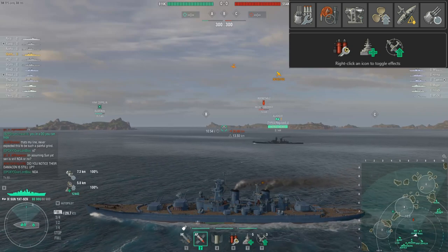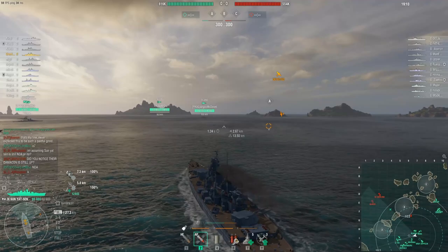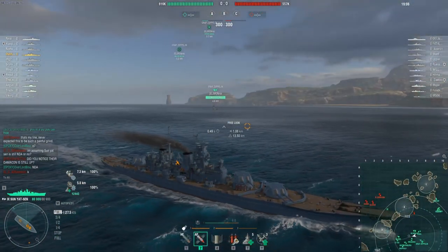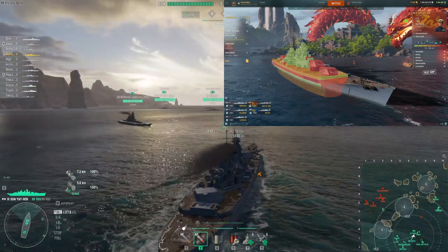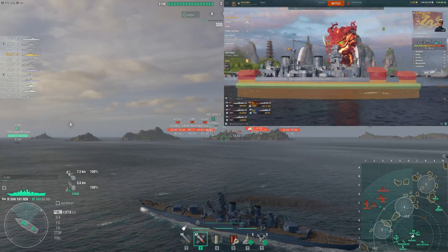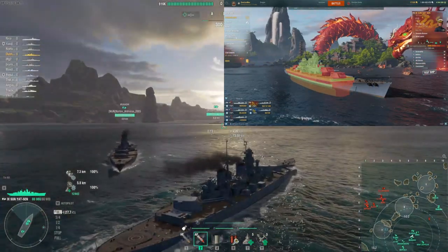Let's talk about the ship's stats, starting with armor and survivability. The armor is shown on the top right. The ship has a 32mm bow and stern, with a 220mm partial icebreaker bow, a 60mm deck armor, a 375mm belt armor, an 80,900 HP pool, and 35% torpedo protection.